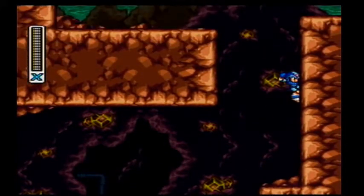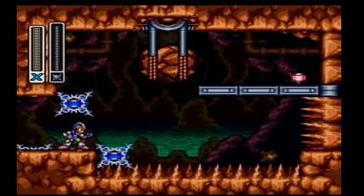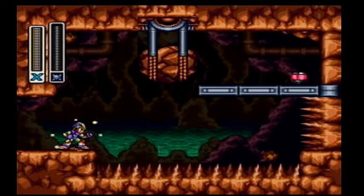In Tunnel Rhino's level, we have two items to collect. Over here is our first one. To get this item, we're going to pull out the Trident of Thunder, charge it up, and pound the ground.